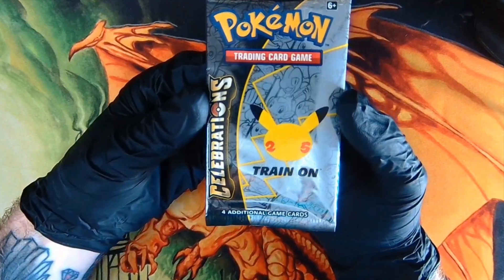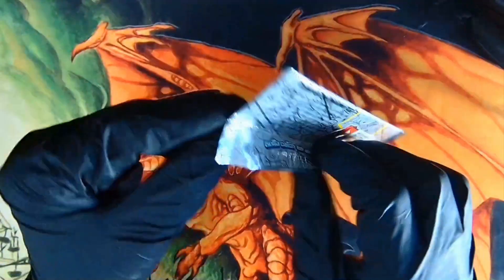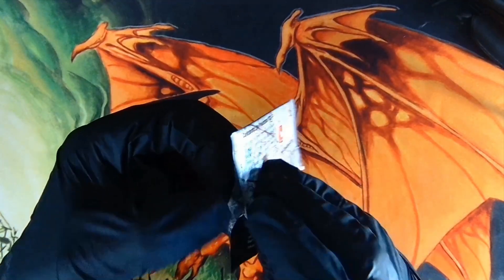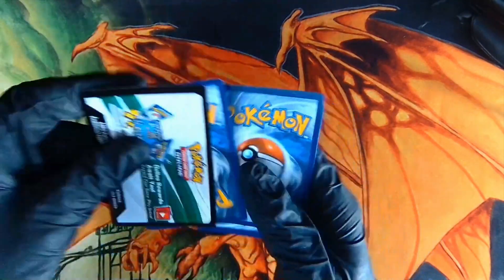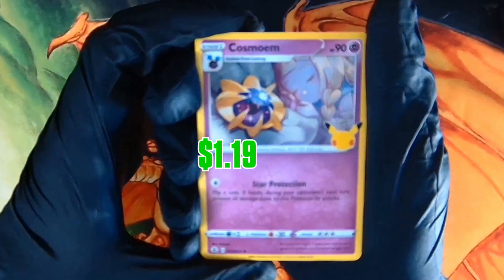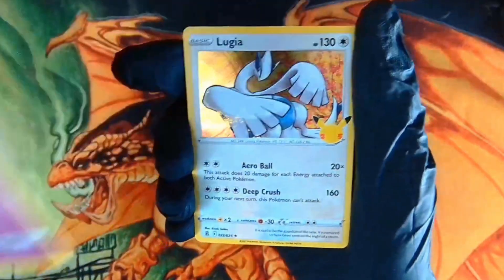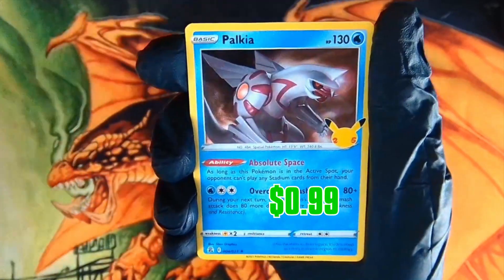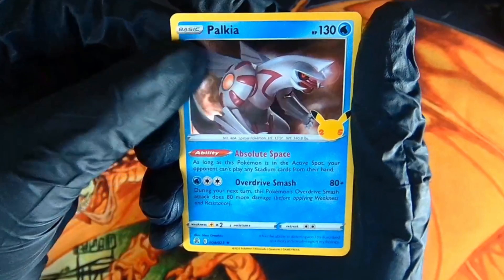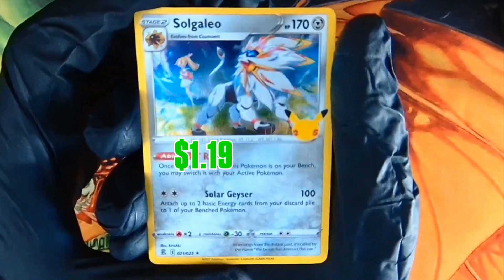Couple packs to go. Pokémon Celebrations, 25th anniversary — we got ourselves a pack right here. Let's see what we get. Cosmoem, got the Full Art. Lugia — look at that foil. Palkia, there she is. And the final card — Solgaleo. Very nice.